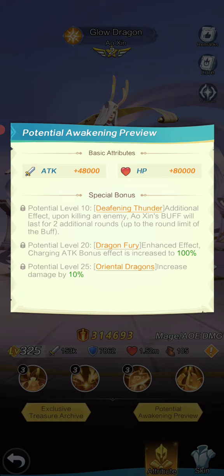Let's go into his potential awakenings. Deafening Thunder additional effect: upon killing an enemy, his buff lasts an additional two turns. This is not as bad as it is for other units because his kit is designed for him to be a target eliminator — he's supposed to kill people. He has the stats to do it, unlike other units, because of the massive damage increases in his kit. So this is really guaranteed.